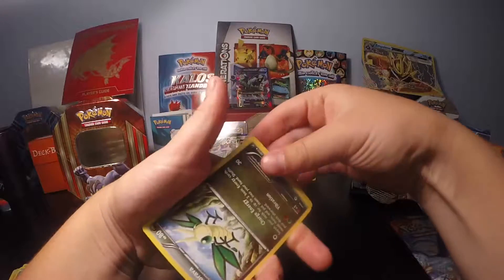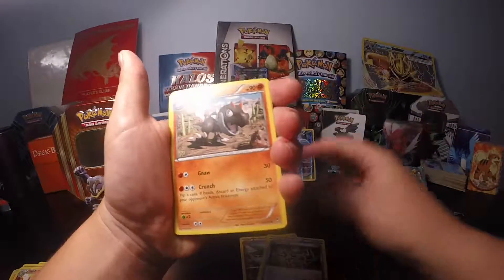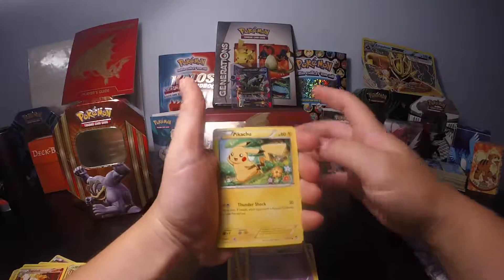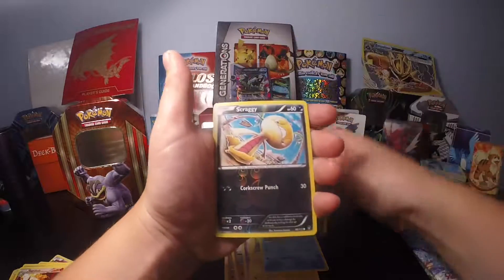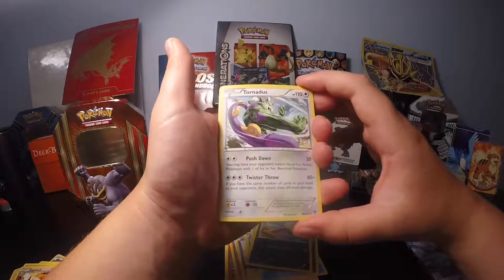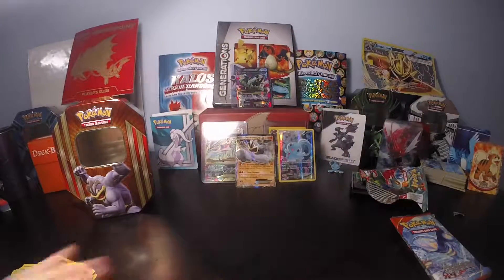So this is the X and Y. I start off with a Vibrava. Maintenance. Tyrant. Machop. Garbite. Pikachu. Launcher. Clefairy. Reverse Scraggy. And a Tornadus. So this is a regular rare, kind of cool looking, not the greatest though.